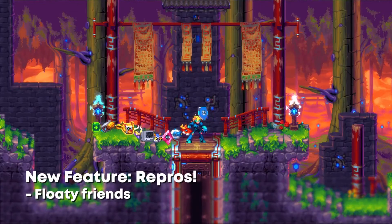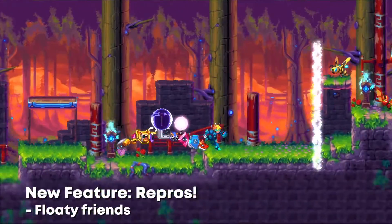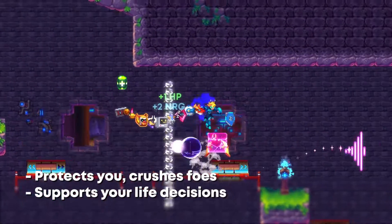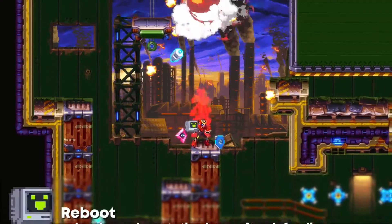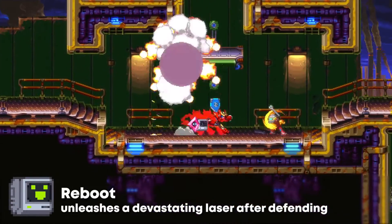You don't have to face Dustry's new challenges alone. Fires of Industry adds repros to 30XX, roving friends you can find that'll help out in battle and open up fresh new build options. Little Hoot charges up a tornado attack whenever you use a power, and Reboot juices up as you defend against attacks, building into a devastating laser. Find them all and see how they can help you out.